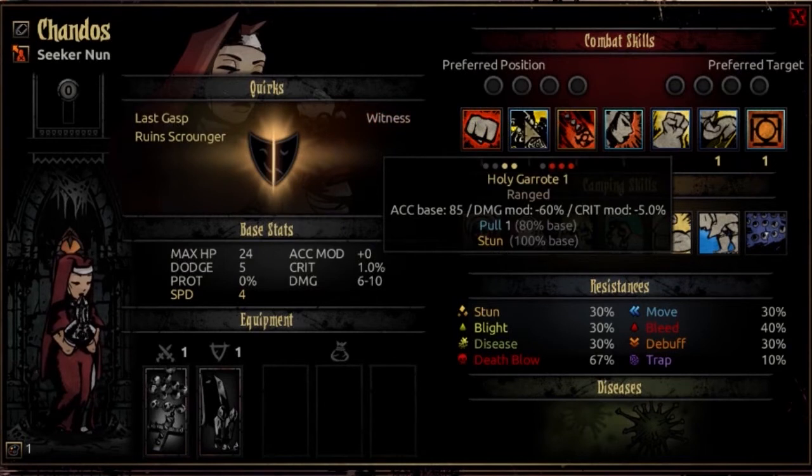The second skill is Holy Garrote. Usable from rank 1 or 2, it can target rank 2, 3, or 4 enemies. It's a ranged attack with an accuracy base of 85, a damage modifier of negative 60%, and a crit mod of negative 5%. This is going to pull one rank and stun the enemy — the pull is an 80% base, while the stun is a 100% base. So this is good for stunning and disorienting the enemy, and also shuffling the enemies a bit — a good support move if that's what you're hoping to get out of the Nun.